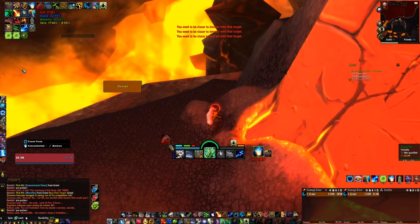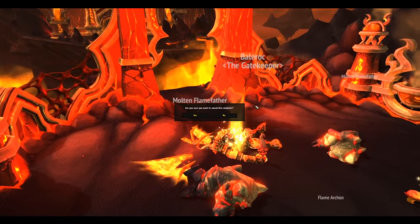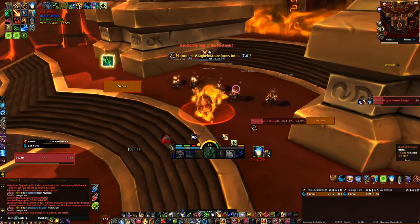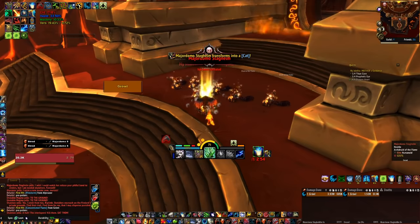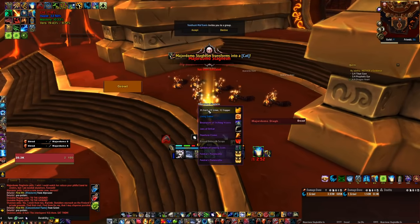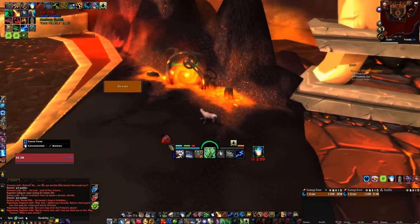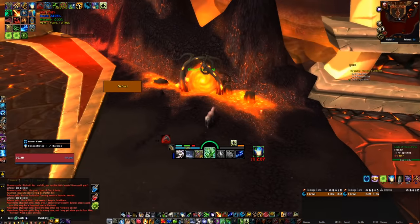The Flame Scythe has a 10% drop rate according to Wowhead, so you might not get it on your first run. Remember, you can clear it on normal and heroic each week. If you came up short, you can find seeds that give you a temporary 1-hour Fire Cat just after you cross the bridge by the portal. You can only carry 5 of these at a time, but they will tide you over until you're able to get that staff drop.